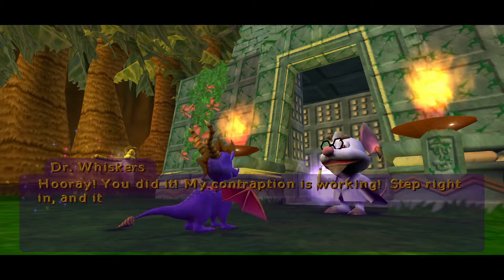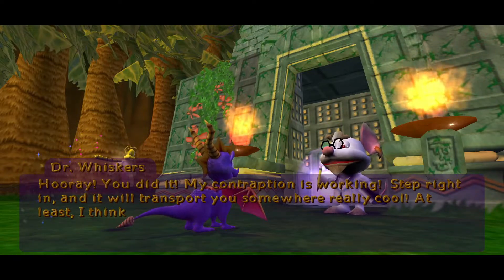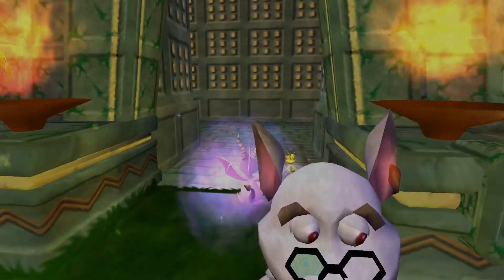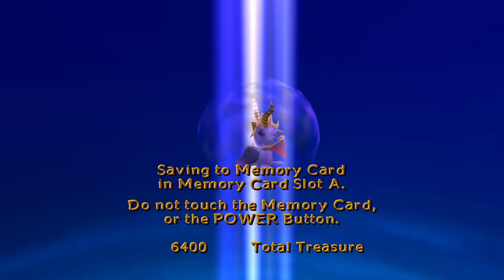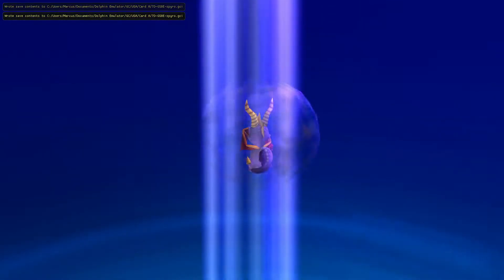My contraption is working! Step right in and it will transport you somewhere really cool. At least, I think it will. Well, let's find out. It's like a little sort of orb portal thing, and wow — he's using the wing shield during transport. So actually the wing shield does have another use. Who knew that?